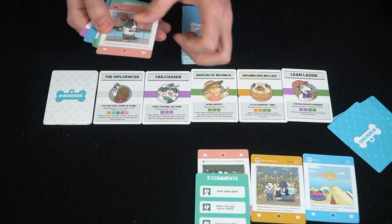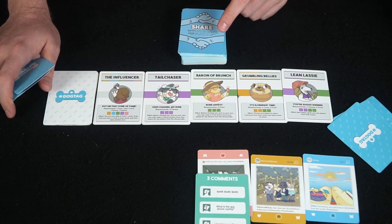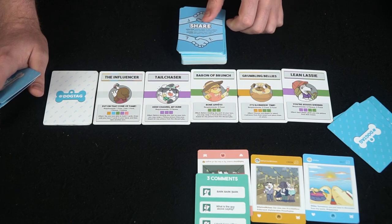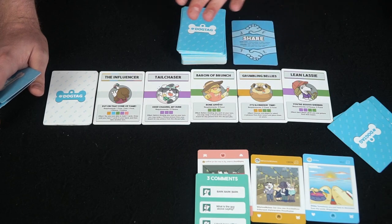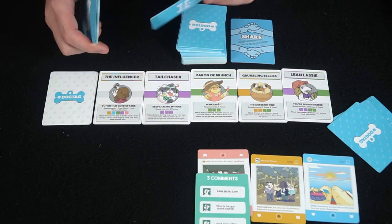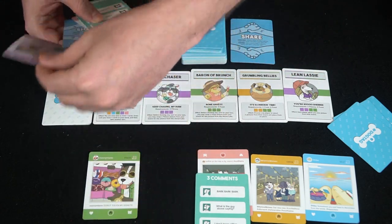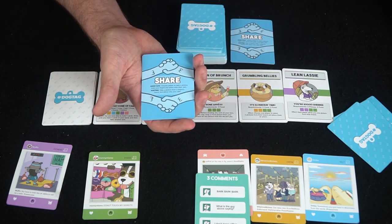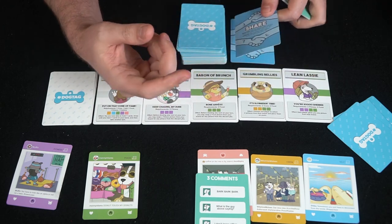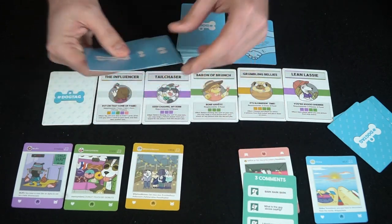The next player flips over the top card — it's an action card. Open face means you resolve it during the flip phase; posting means you play it from your hand. This one says 'choose a player to take a picture from your board and place it on one of their own.' Since the player has no pictures, the card just goes to the discard pile. He draws two cards, then plays actions — a green and a purple to chase that objective, plus a Share card from his hand that lets him take a picture from another player's board and add it to his own.